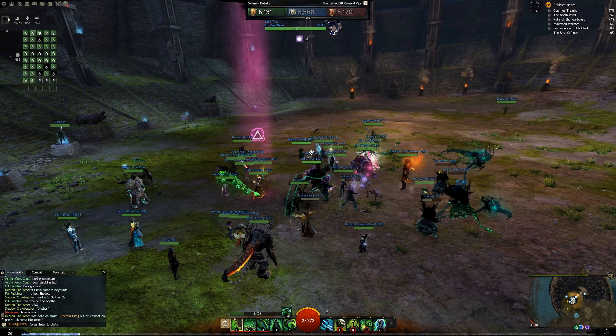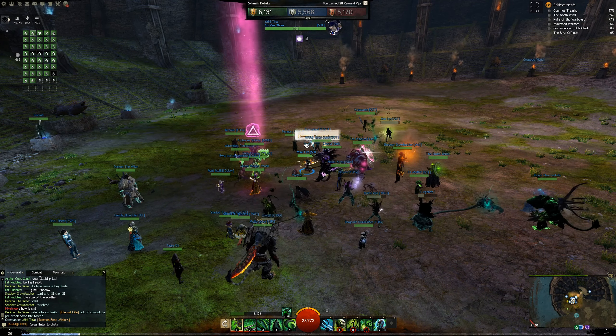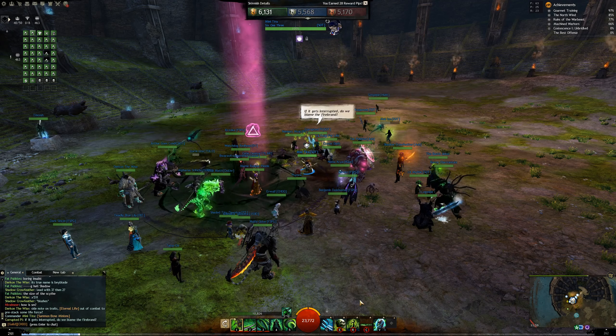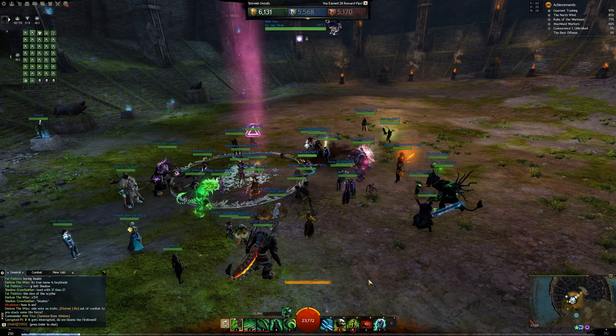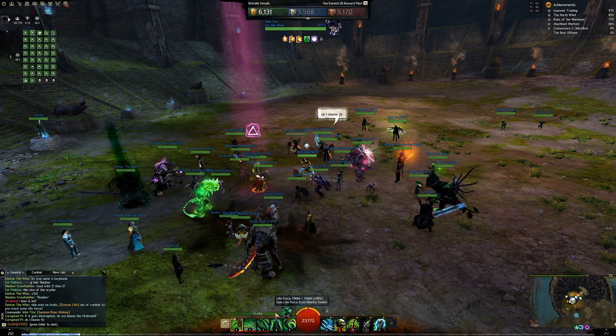You should have enough life force by far. If you don't, you can summon some bone minions before a fight and then swap back to your wells — you gain life force from them. If skill 4 gets interrupted, blame either your Firebrand or yourself for not popping the 3 skill first. You should have 3 stacks of stability from skill 3, and that should not get converted that easily.